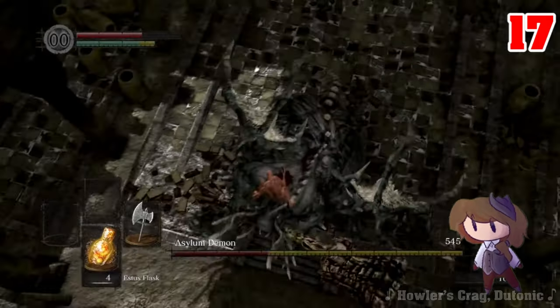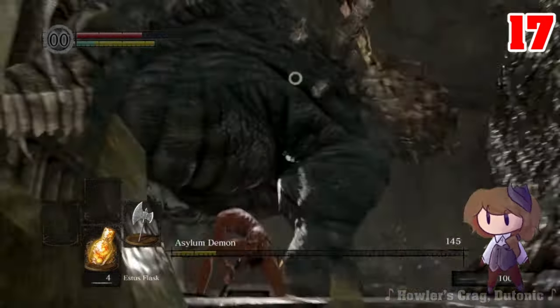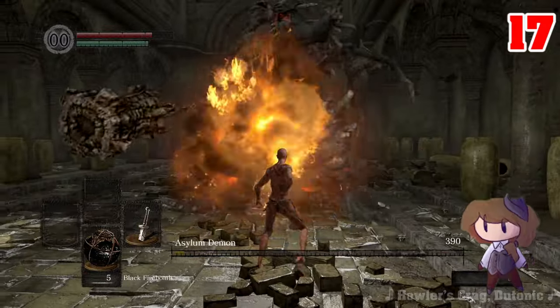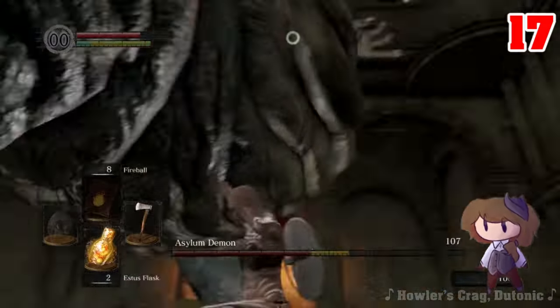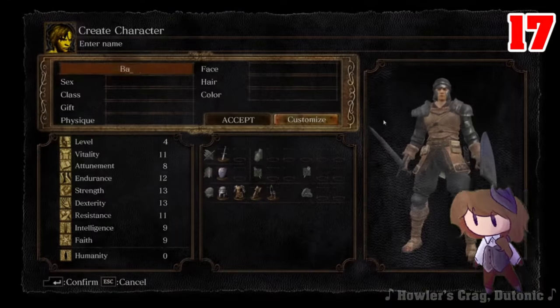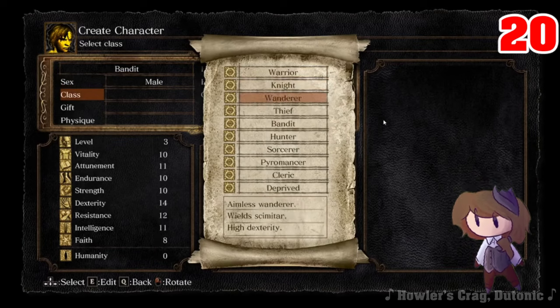There's only one enemy technically remaining: the Asylum Demon. You can't level up at this point, so we have to figure out how to maximize our damage based solely on our starting class. Our main options are either to start as the Pyromancer, the Thief, or the Bandit. The Bandit can kill the boss in just 3 hits, while the Thief can kill the boss in 5 hits using Black Firebombs. The Pyromancer can land the kill in 6 hits, while also removing the Capra hit for a net gain of 5 attacks.